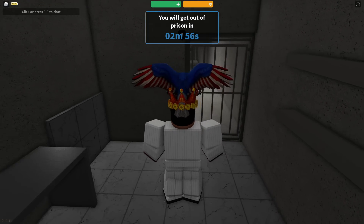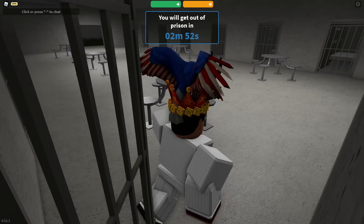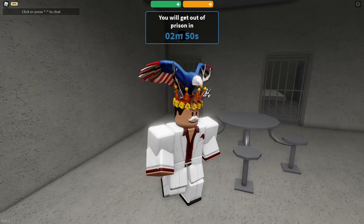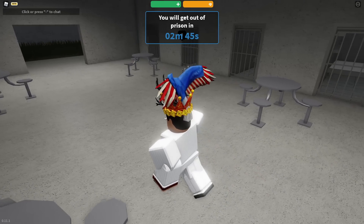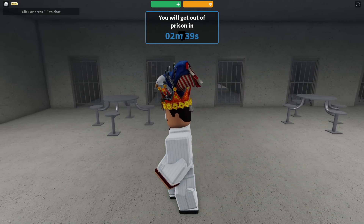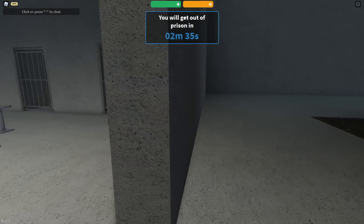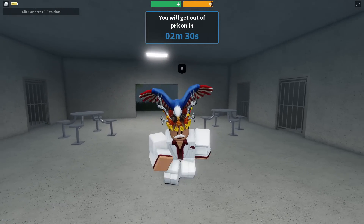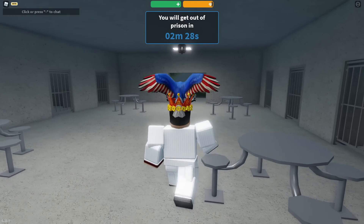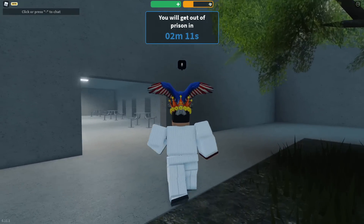So I somehow spawned in jail — I honestly don't know what I did, but I have probably done some bad stuff in this game. Anyway, this game is called Emergency Hamburg, and it's one heck of a realistic and cool roleplay game. You can first of all notice the walk animations and run animations — they're quite nice, really smooth. The doors open quite smoothly in this game, and you can hear that I'm running out of stamina by my breathing.